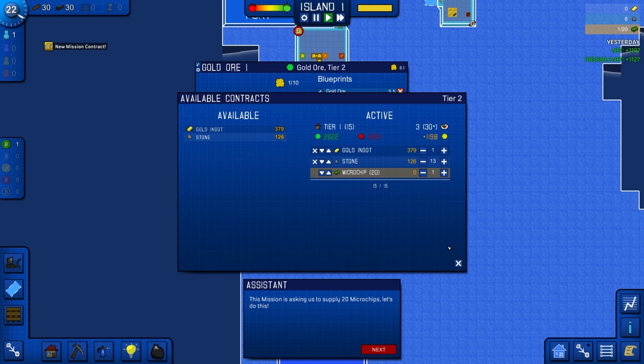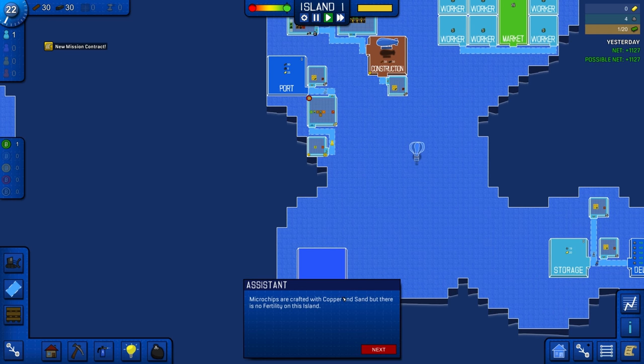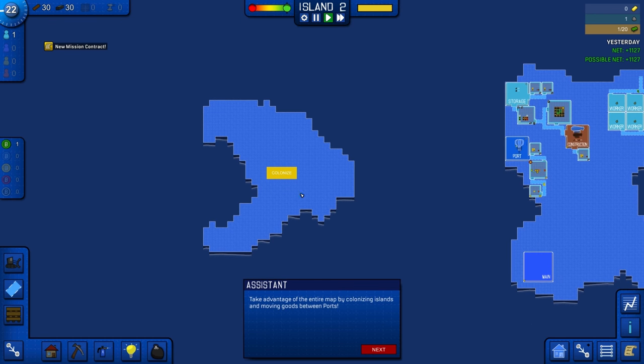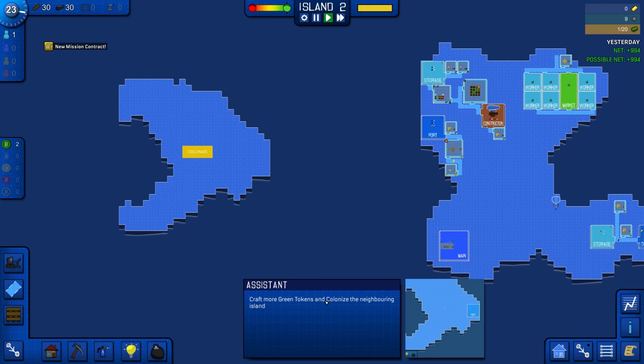A new mission has been added to contracts. Missions are special limited contracts that must be fulfilled. This mission is asking us to simply supply 20 microchips. How do we make microchips? We have to craft with copper and sand, but there's no fertility on this island — we'll need to colonize another island for five more points. So we're going to have to get more points. Let's queue up a lot of green tokens. We have 30 wood right now, so we'll have to wait.